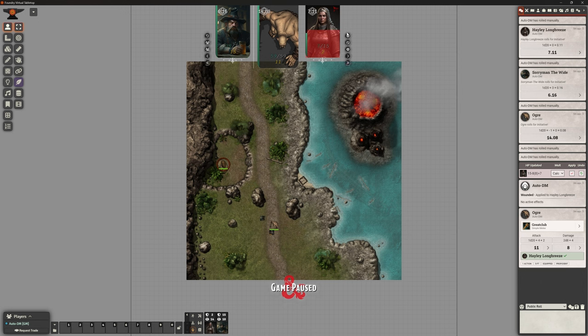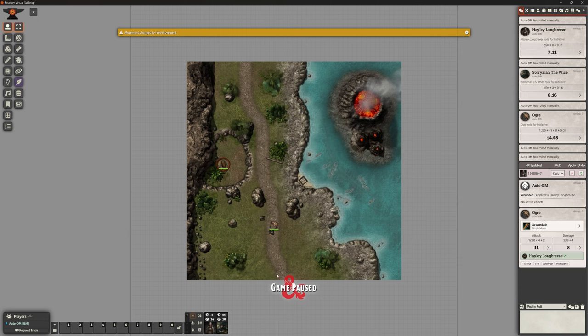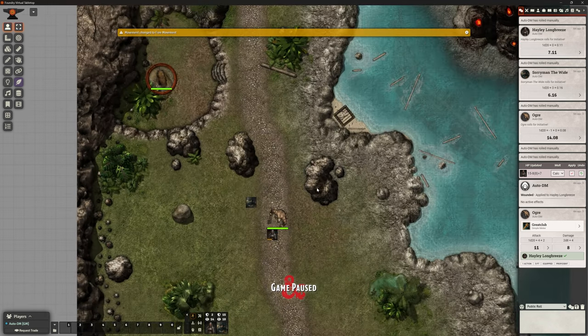It's probably in those situations where you've got physical players in front of you and you want to continue with that clattering noise of rolling your real dice. Of course, I've got Dice So Nice on, so I'm putting in a manual roll and then it's rolling them digitally — probably wouldn't want both. Entirely up to you. Nice little module, just thought I would show you.